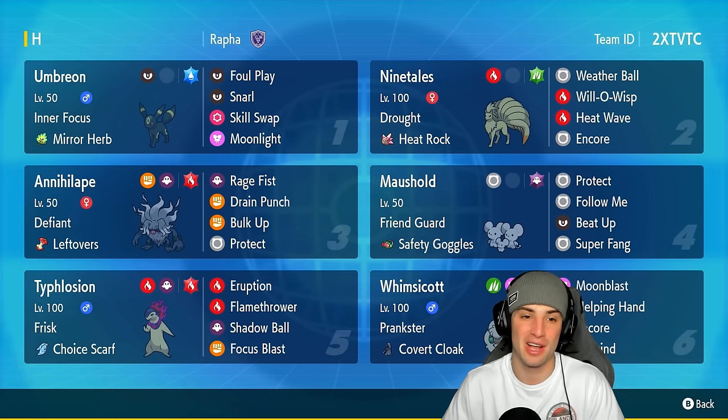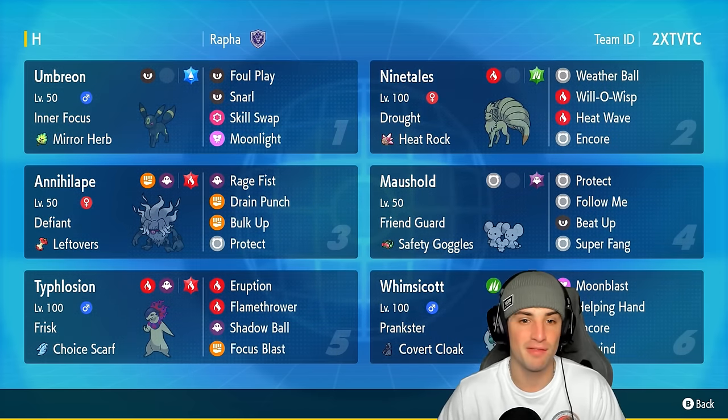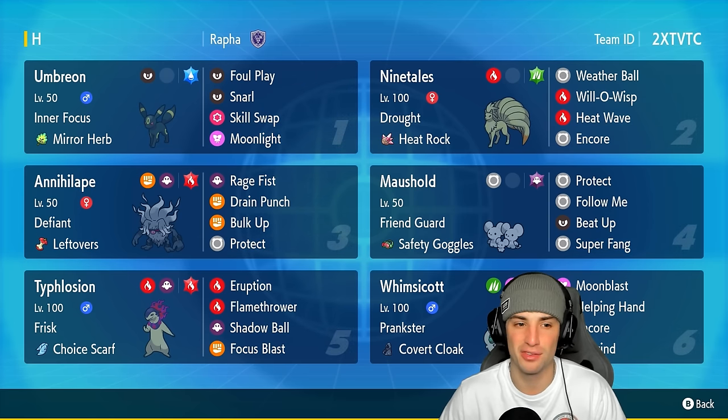Hopefully grab some wins on the rank ladder — super excited for Regulation H. Let's talk about this Umbreon real quick. It's got Inner Focus and a Mirror Herb as its item, rocking Foul Play, Snarl, Skill Swap, and Moonlight. Umbreon is basically a little pest Pokemon — it can drop special attack, stay on the field, do chip damage, and recover HP with Moonlight.